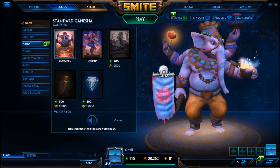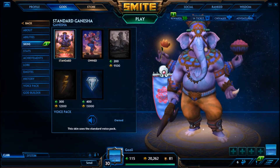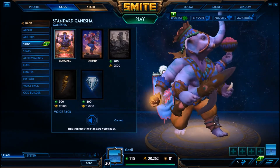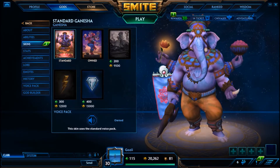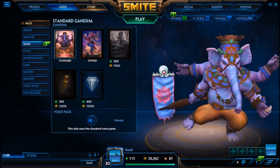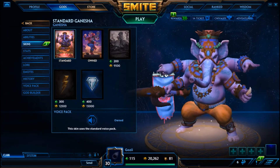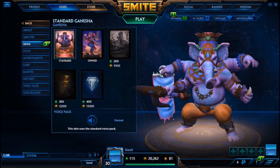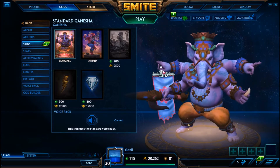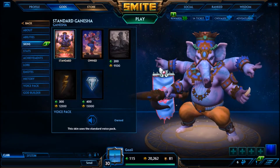Before the nerfs, Gauntlet of Thebes and Sovereignty were both very strong items, so every game regardless of matchup you just built those items because the auras were super strong. But since the auras are now not as strong, it definitely makes sense to go into other items. Now you can go based on each god, figure out which items work best, and think about what items are warranted in certain comps — you can experiment in this meta.